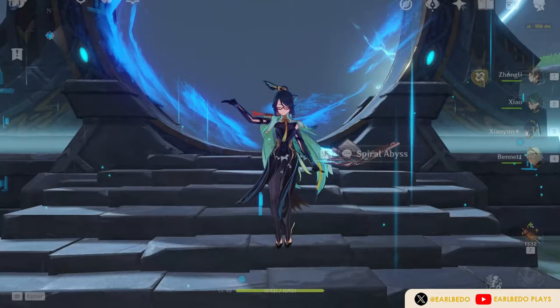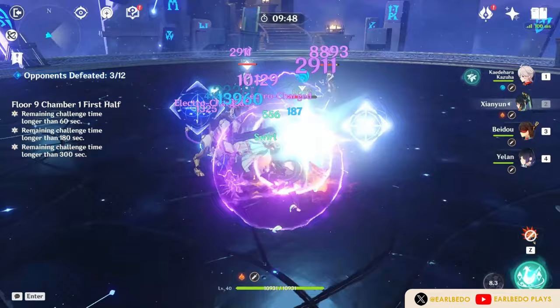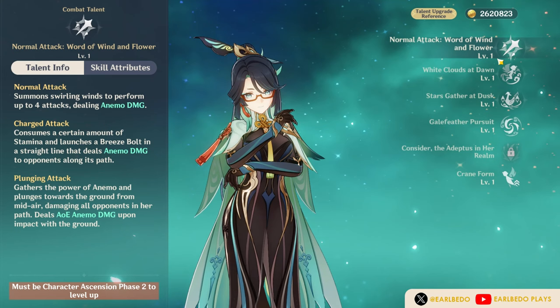Her normal and charge attack are very basic. However, being an Anemo Catalyst user allows her to be an effective driver for elemental reaction-based teams or a very suitable wearer of the Viridescent Venerer set, since she can always swirl with her normal and charge attack. Her plunging attack at this point is just the same as other catalysts.